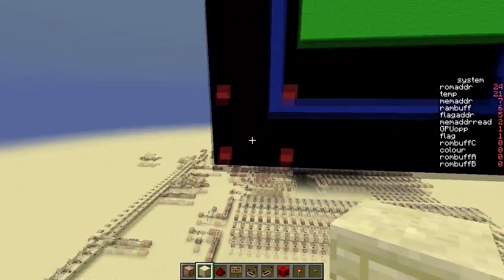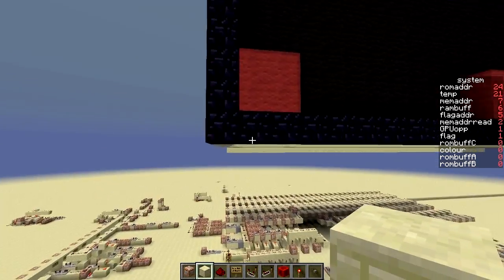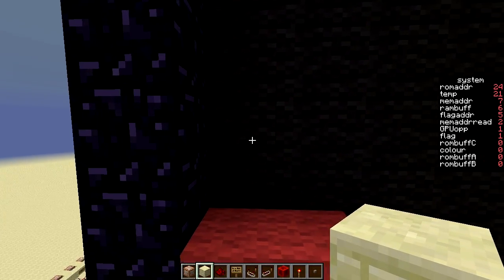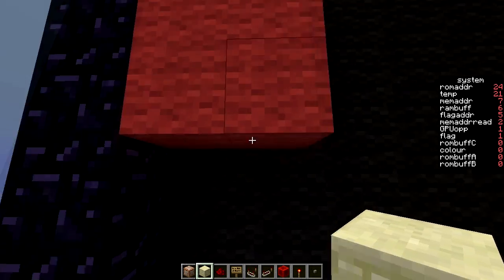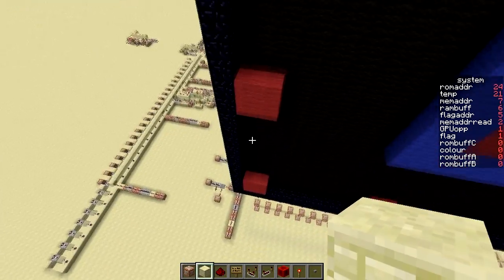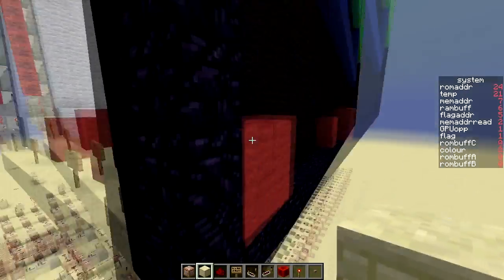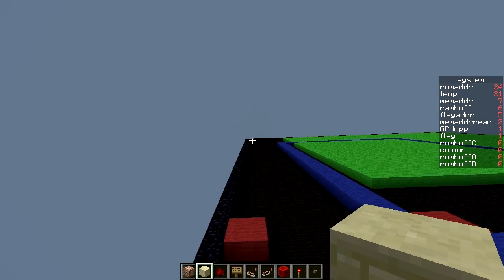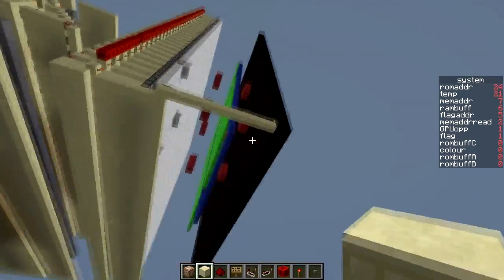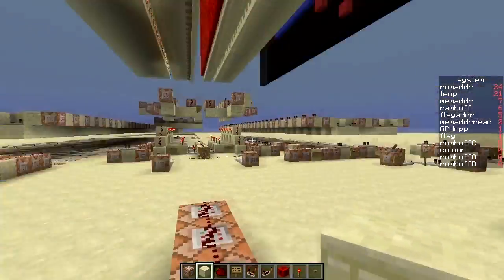I'll also be running a poll on the Minecraft forum topic for the coordinate system, because I'm honestly confused as to what I'm doing. Right now, the top-left is coordinate 1,1, going down to 1,32, and across to 32,1 — everything starts at 1, and there's a reason for that. But would you prefer that I start at the top-left corner being 0,0? I'd like to know what you think is best for Red Game 4, because I want this to be as cool as it can be.